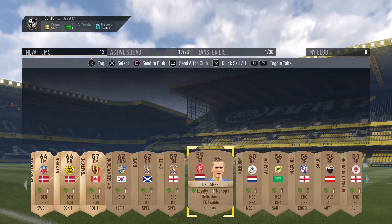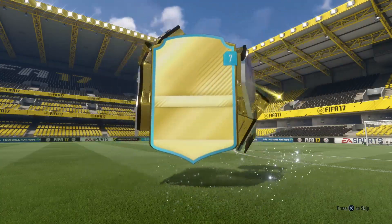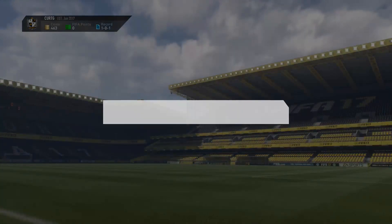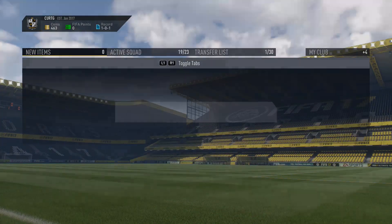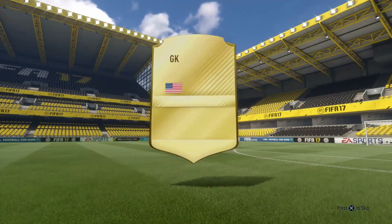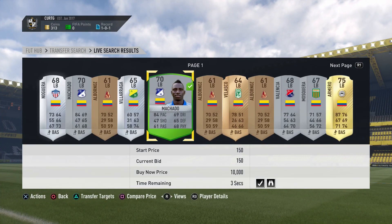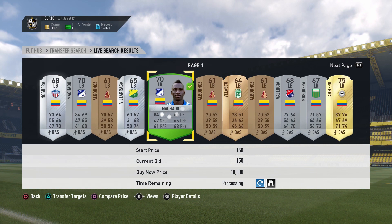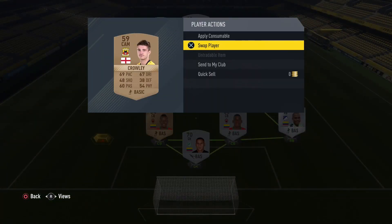I didn't realise the Squad Builder Challenges were just so easy — that's why I didn't do them right at the start. It helps you build up a little bronze base. I have a weird thing with lone players where I feel like they just don't perform the same — I don't trust them. In our two-player pack, we get Tim Howard and Izzo. I felt Izzo would be useful for fitness, but in general neither are too useful. Then we pick up a silver left back for 150 coins — these players are so cheap, you can kit out your whole squad for around 1,300 coins.